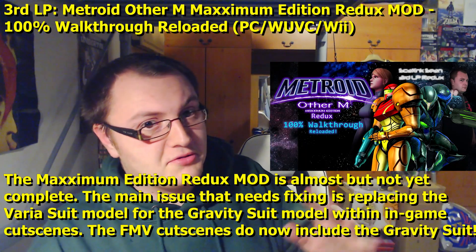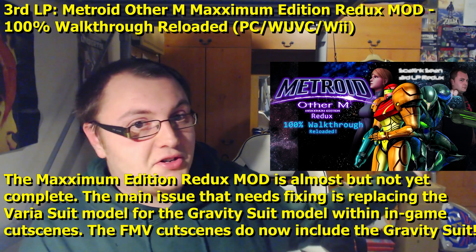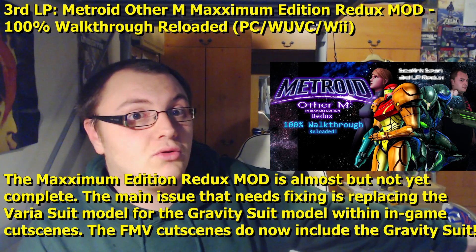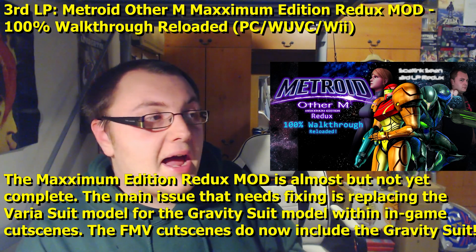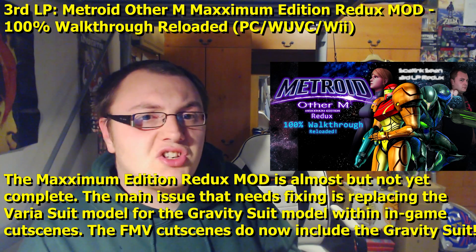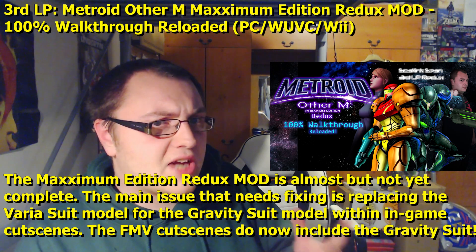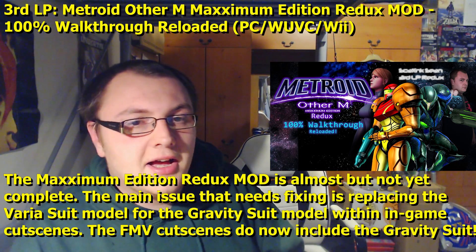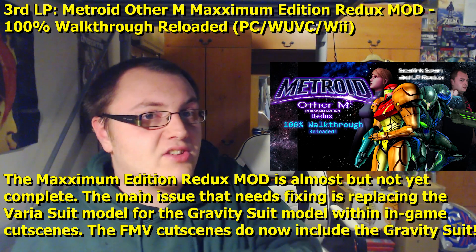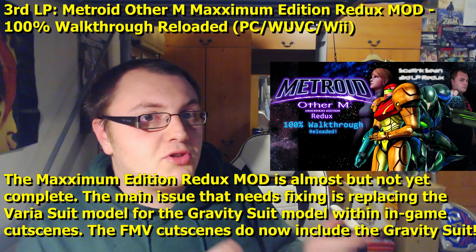The problem with Metroid Other M — the Maximum Edition Redux mod — was pretty much okay to go. I was playtesting it. It was all good by Shadow 1 333. But there was a bit of a snag when it came to, ironically enough, the gravity suit. When it's the in-game model, Samus cutscenes revert back to the Varia suit, I'm guessing because since there was no actual gravity suit in the cutscenes, it's programmed to use that model. There's nothing that tells it to swap to that model.